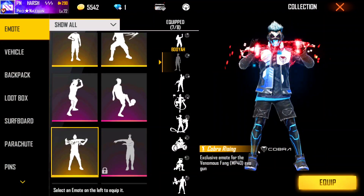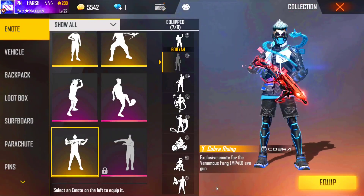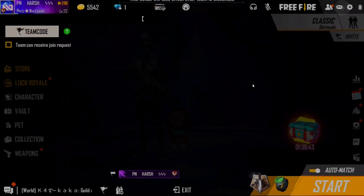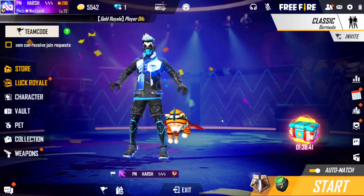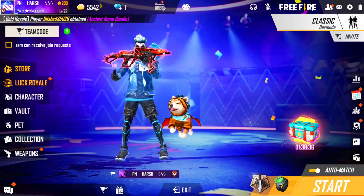You can see what it looks like here. The MP40 is standing in front, and then it is put in the hand - it looks like this. Now guys, many people will be wondering how this MP40 compares to our yellow Poker MP40.